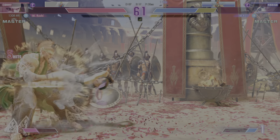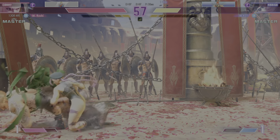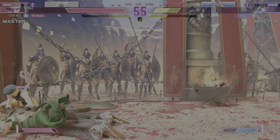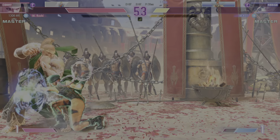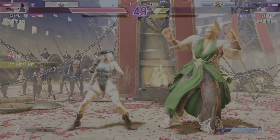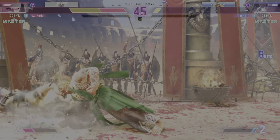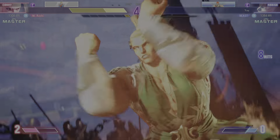Player two will be in a world of hurt if their drive gauge runs out. If they can't escape this rock-solid corner pressure, this round is over. Knock down — Player one chases them down. Very solid corner switch. Life lead opens up. They gotta pick their spark well. Burnout activates.